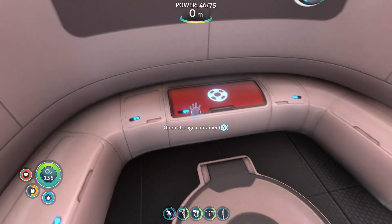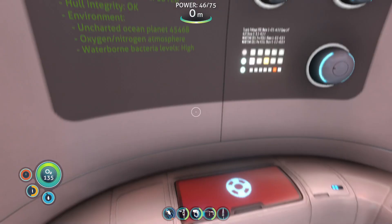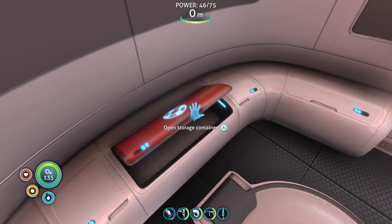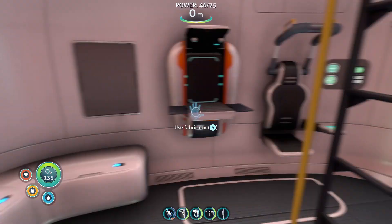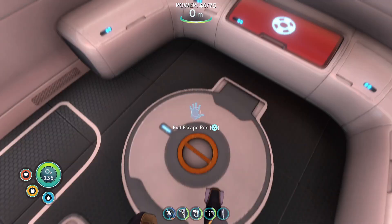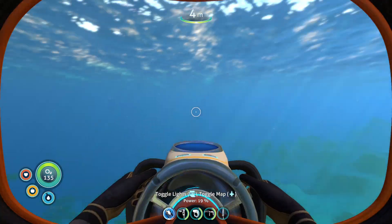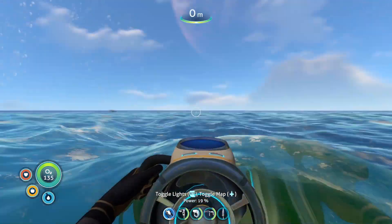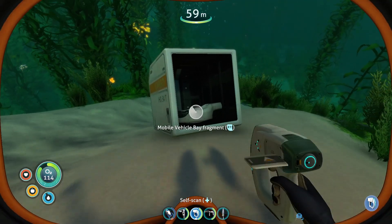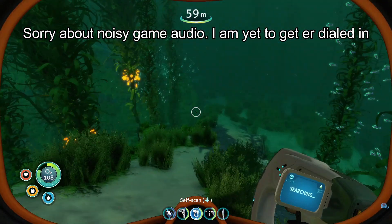And voila, we are good — we're wearing the radiation suit and we are ready to tackle the problems of this cruel evil world. All right, we're going to start looking for some fragments and we are also going to search for Life Pod Six. We fully unlocked the mobile vehicle bay — awesome.